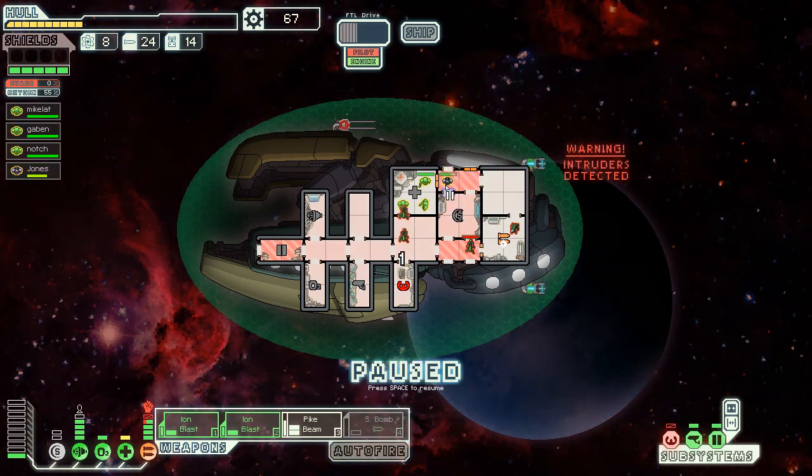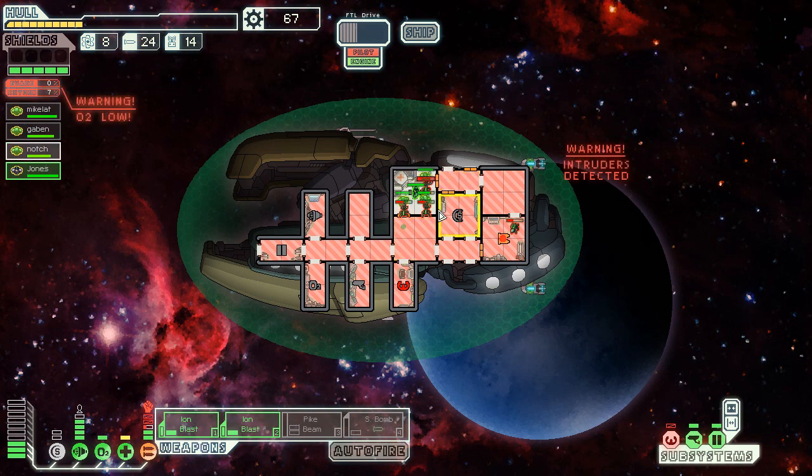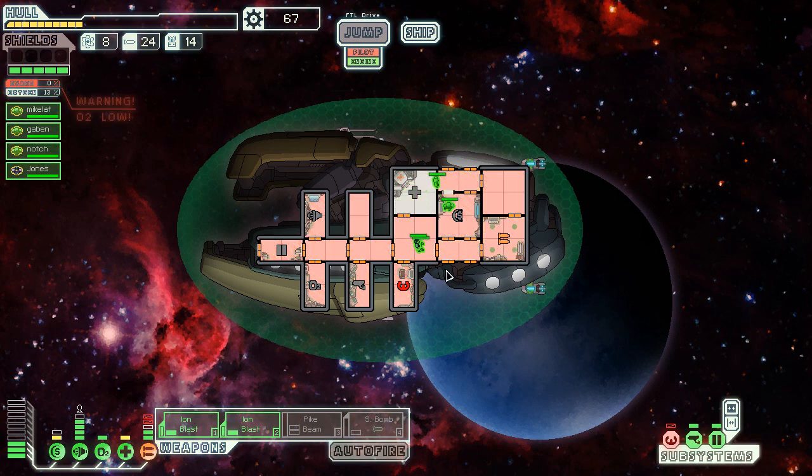I'm gonna unpower everything, make sure everything is getting hit, and just do this. I'm so cheap — even though everything is not being powered, that guy is still taking damage. I love this. A little bit of micro — stop attacking that, get over here. All right, best strategy ever, we're all good.